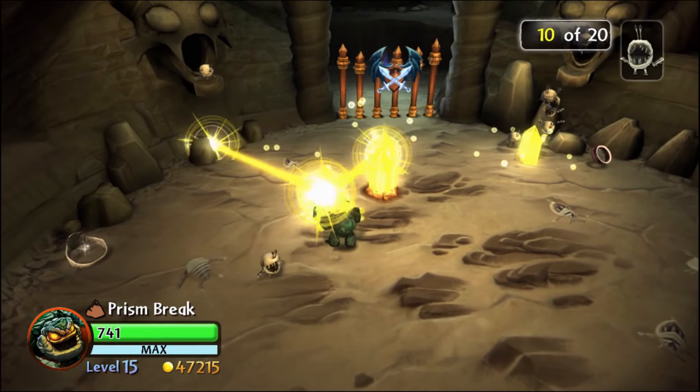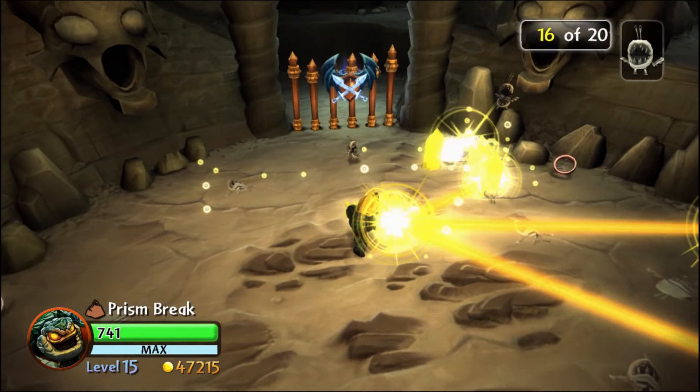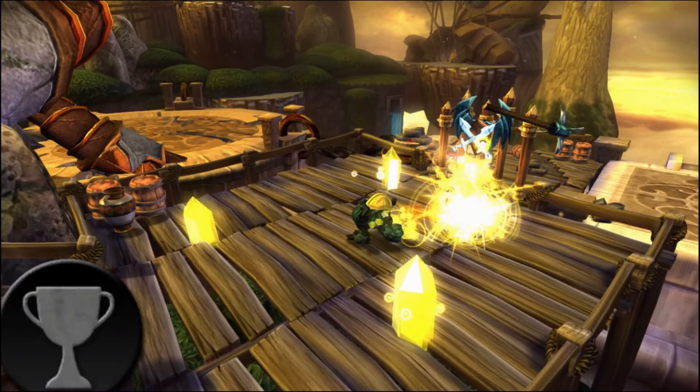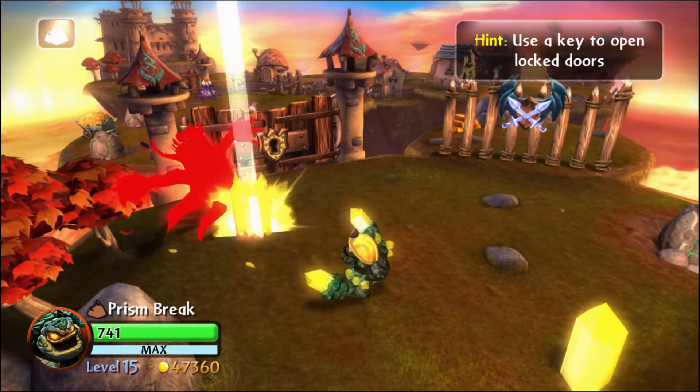Welcome back to the Skylanders Ultimate Nightmare series, where I will be playing a solo run with every Skylander on Nightmare Mode to see which Skylanders and which of their upgrade paths are better. To start off with, we're looking at Prism Break on the Prizmancer upgrade path, which boosts the power of his beams.